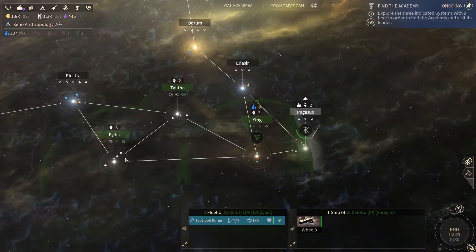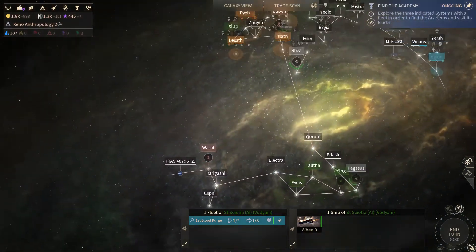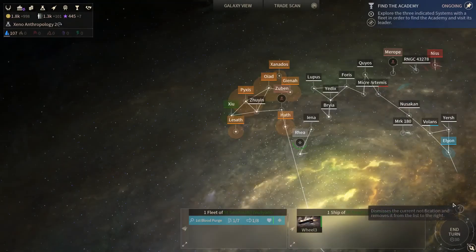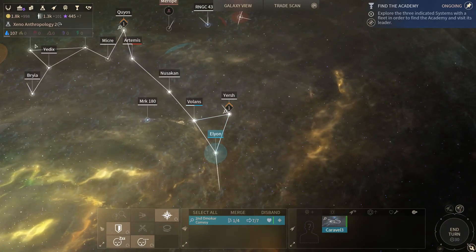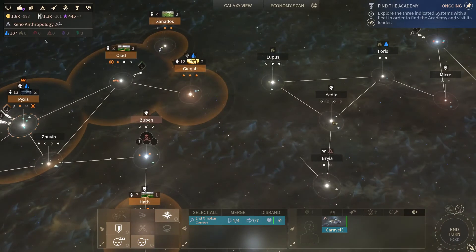So, the Voggiani - I've got one, two, three systems here. That might be a problem at some point, that we'll have to take care of. Anyway, once we've got our trade company set up, we should be good for all our dust production.